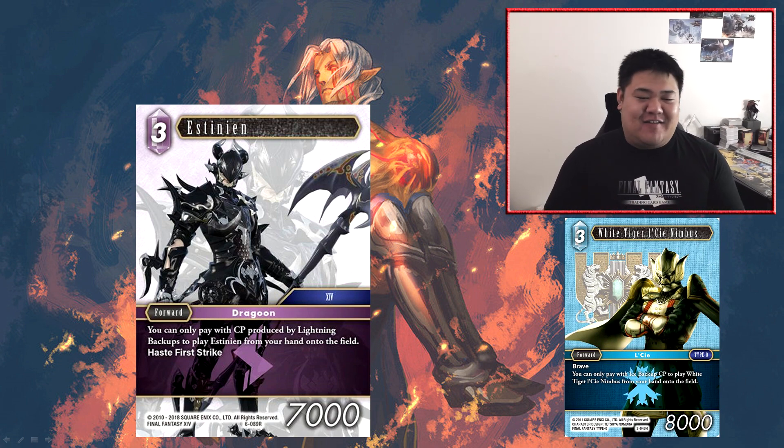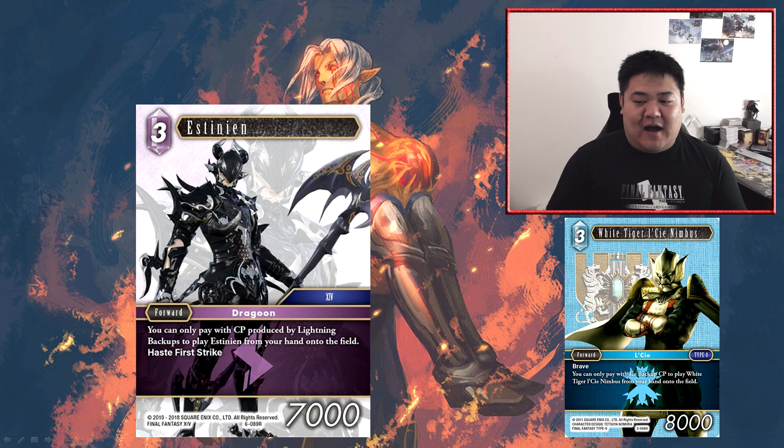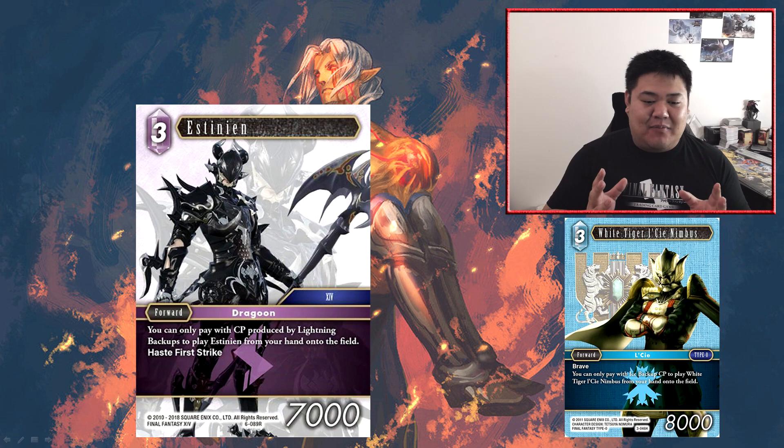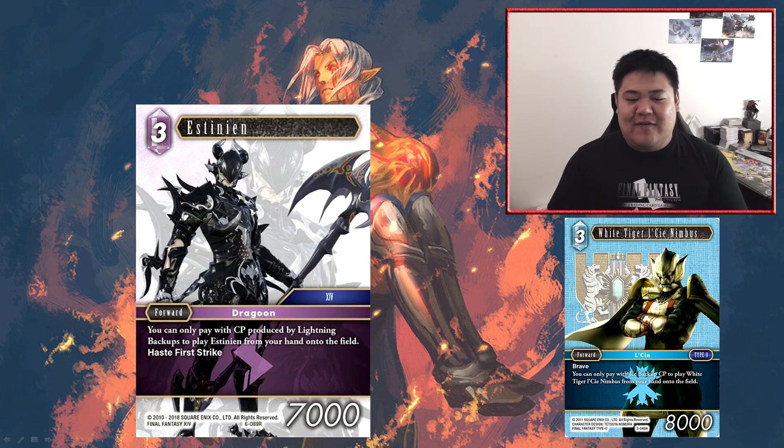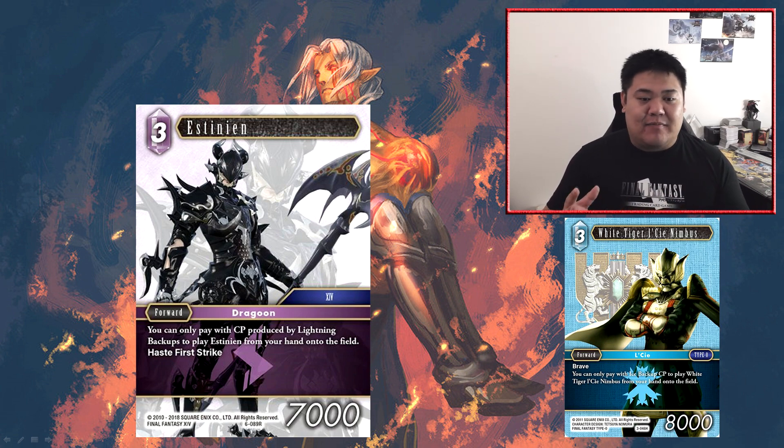Next we have the smaller Estinian — a free cost forward at 7,000 power, so it's on curve. You can only pay with CP produced by lightning backups to play Estinian from your hand onto the field. It's got haste and first strike. This card's restriction is very similar to White Tiger Lacy Nimbus from Opus 3. To clarify, Estinian can only be played by paying three lightning CP from lightning backups — you have to specifically tap three lightning backups to play him. You cannot play it with effects that put a forward onto the field.